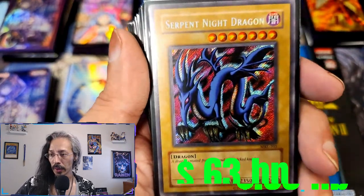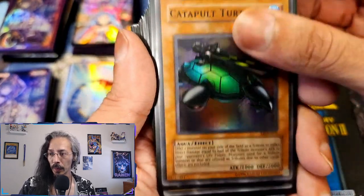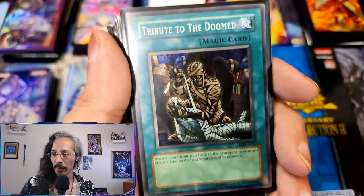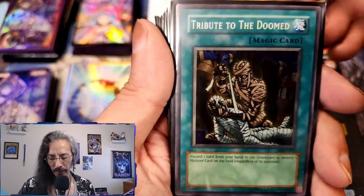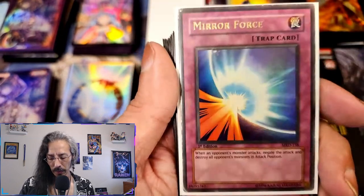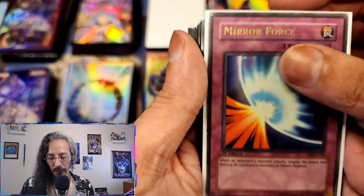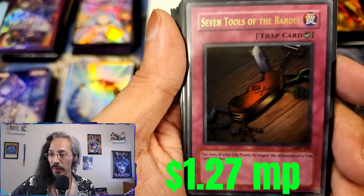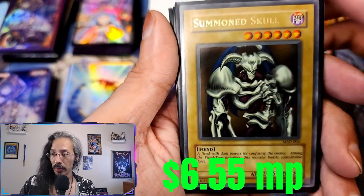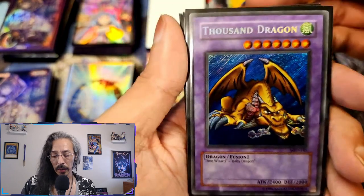A Serpent Night Dragon MRL, Catapult Turtle, Harpy Lady Sisters, Garbos — first edition MRD. Tribute to the Doomed, first edition Tribute to the Doomed, first edition Mirror Force — this one is in some really, really sad shape. Seven Tools of the Bandit, Seven Tools of the Bandit, Summon Skull.